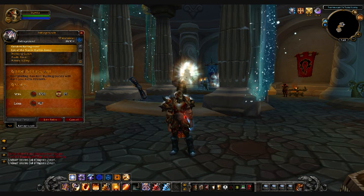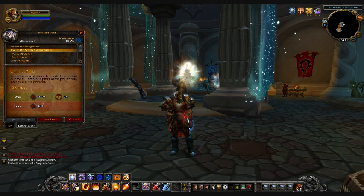You'll also notice that it shows you which BG is the call-to-arms BG. This simply means you will get extra honor for completing that particular BG. The extra honor for the call-to-arms BG is meant to replace the battleground holidays, which are no longer active.